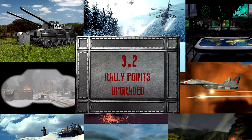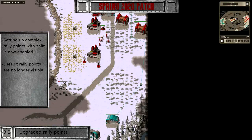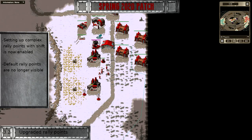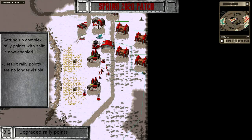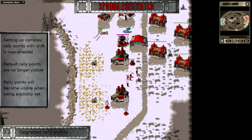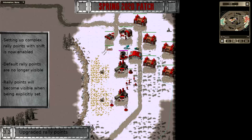Following up on the reworks to the almighty Shift key modifier in the previous patch, we are enabling the queuing of rally points, allowing for intricate gameplay automation. Flanking, sneak attacks, or my personal all-time favorite — the demo truck surprise — are now easier than ever to pull off. On a side note, default rally points are now invisible. Once a rally point has been explicitly set, it will show up for good.